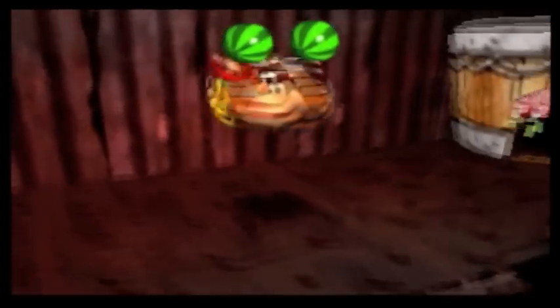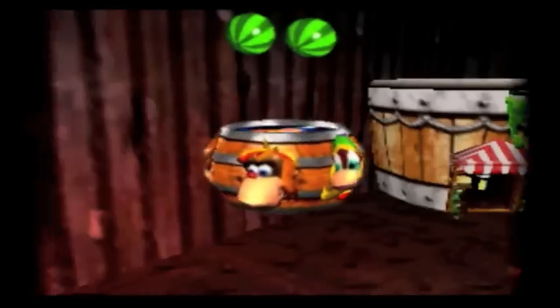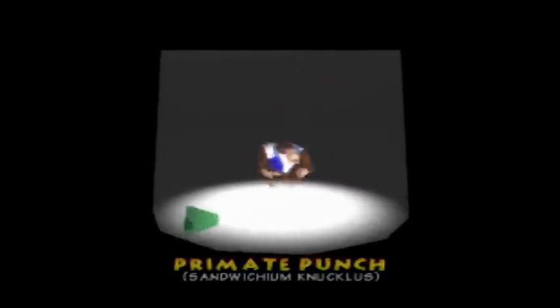I only have five coins, I need more Diddy coins — that sucks. But we're gonna go get Chunky's next move, and I also have enough coins for Tiny's next move. Yes — this is the important move: Primate Punch — Sandwichium Knuckles, get it? It's a pun. This is a very very important move — this is actually the move that kills the final boss. Press and hold Z then press B to smash anything with your mighty brute force.